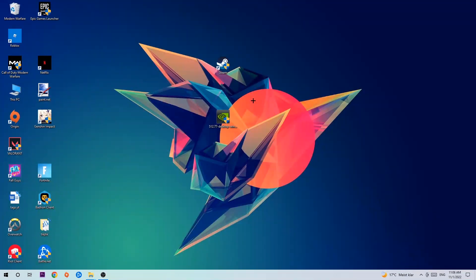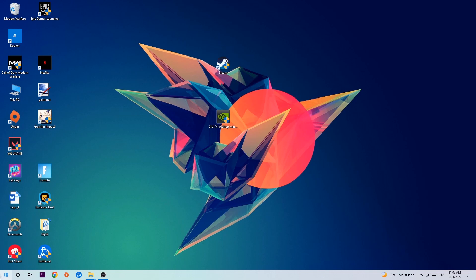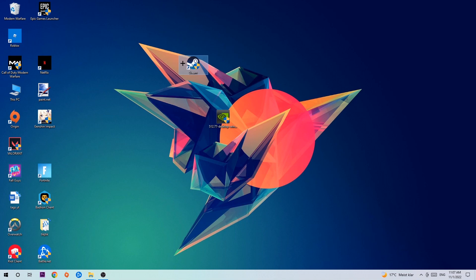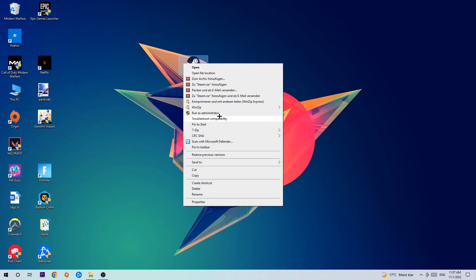Next, take your launcher shortcut or your in-game shortcut on your desktop. If you don't have it, navigate to the bottom-left corner of your screen, click the Windows symbol, and use the Windows search function to find it. Once you've found it, drag it back onto your desktop, right-click it, and hit Run as Administrator.